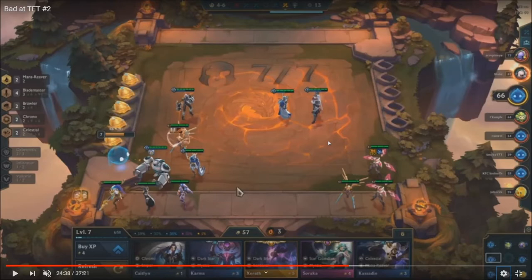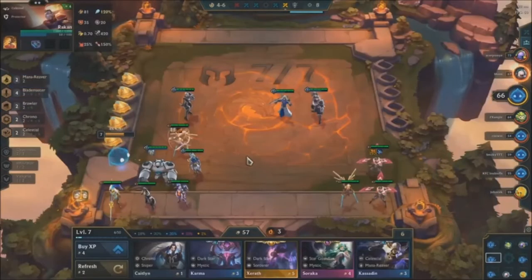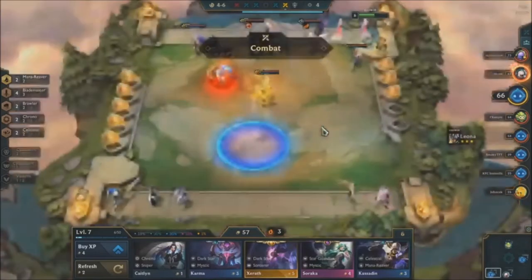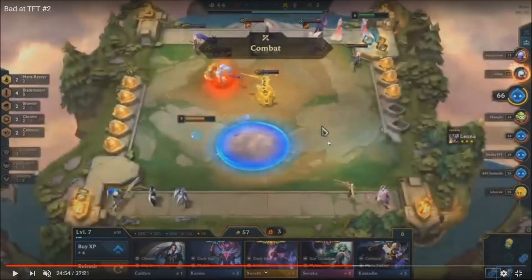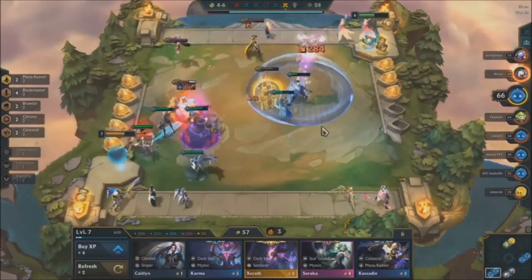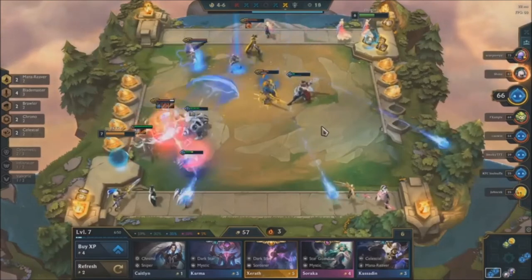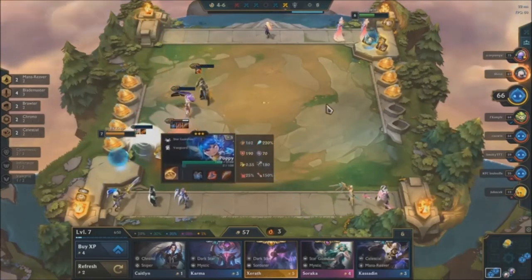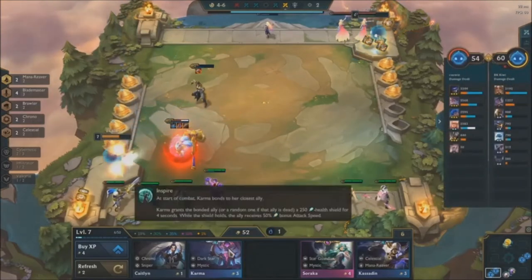You really high rolled but didn't exploit it. Whenever you get a five-cost on level seven, really consider using it — Yasuo is trash, but any other unit you should really consider. The game is saying 'do you want to win?' and you're saying no. But you buy the Xerath — sweet. I don't think this is for long in my mind, it's just a way to use my board. There was a Karma in the shop and now you have a Lux — did you realize that?